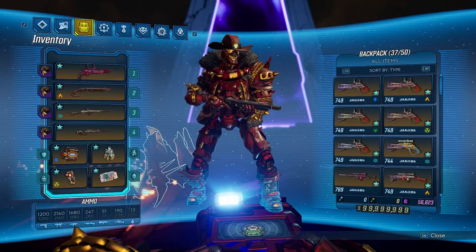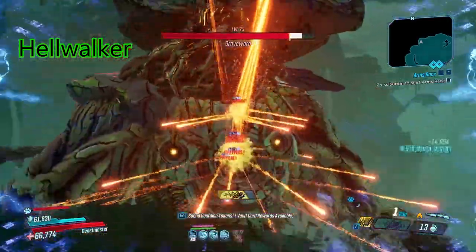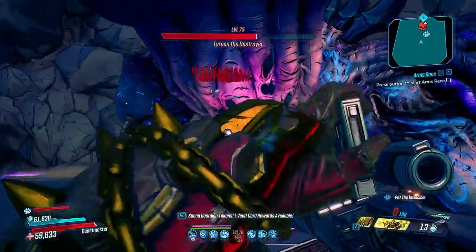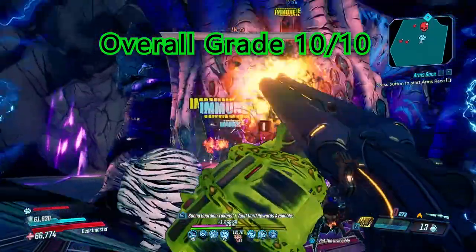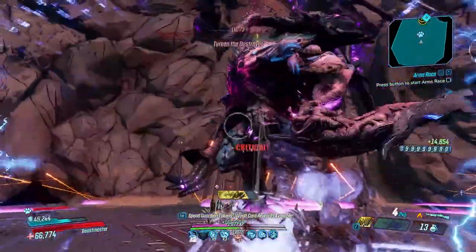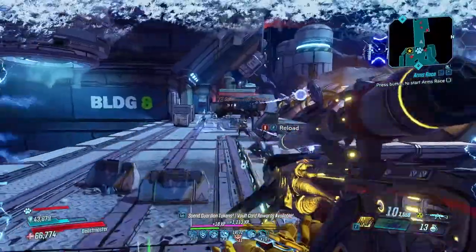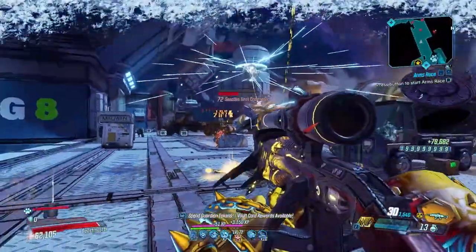For build type, I'm going to say this is an all-around good build — very well-rounded. You can do a lot of farming with it, bossing, mobbing. This can do Guardian Takedown, Maliwan Takedown — all the stuff you want to do. My opinion on the build is I have to give it a 10 out of 10. This is such a fun build and it isn't restricted by much at all. You can mob really well with Jacobs weapons and you can definitely just melt bosses. Yeah, you go down a few times, but that's just playing as Flak.